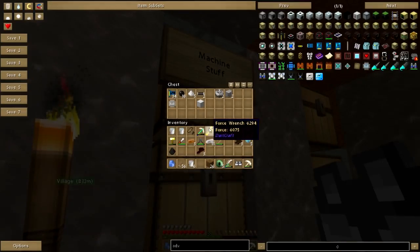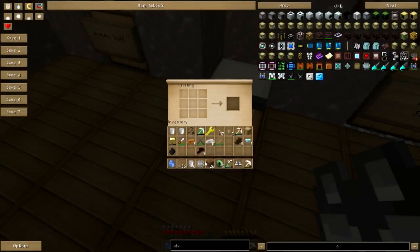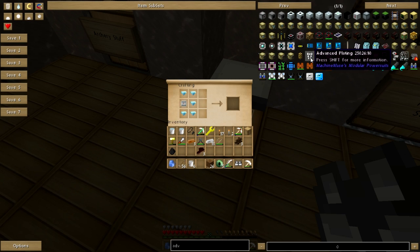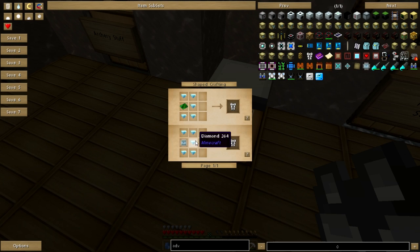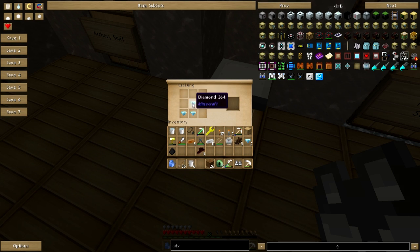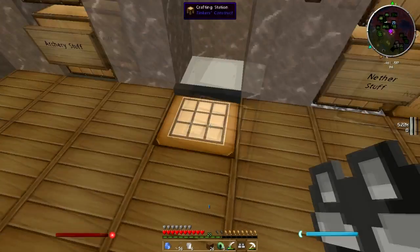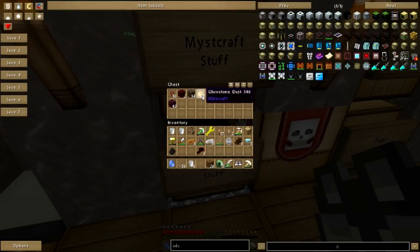Circuit. It's going to be an advanced circuit — and an advanced circuit is glowstone, redstone, lapis. That's fine. I need some lapis and redstone. Really going to make me break a block? Advanced circuit done. Advanced plating done.